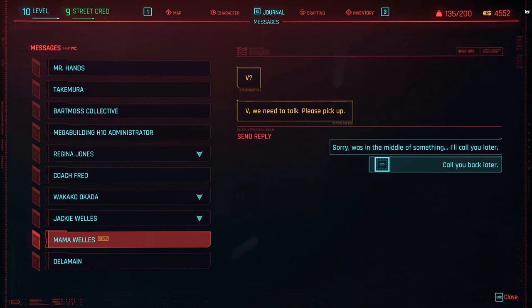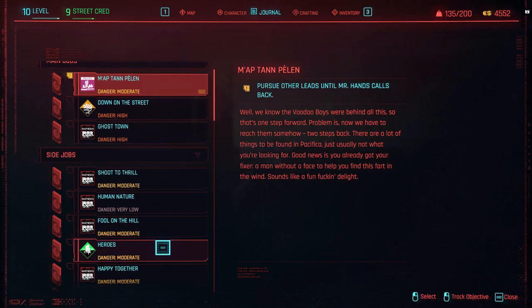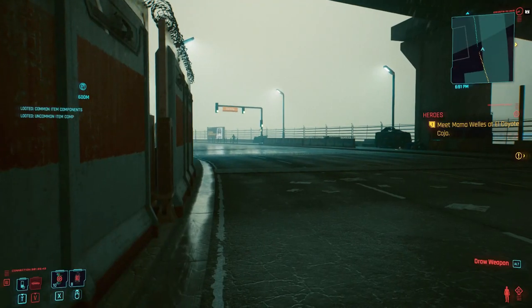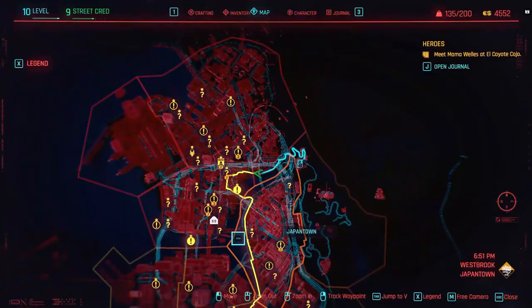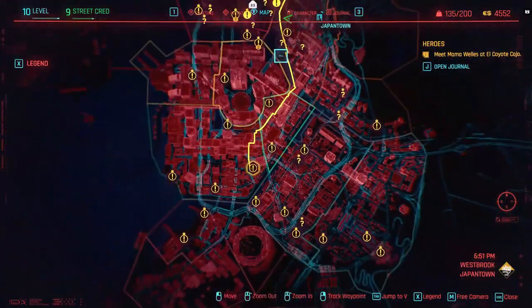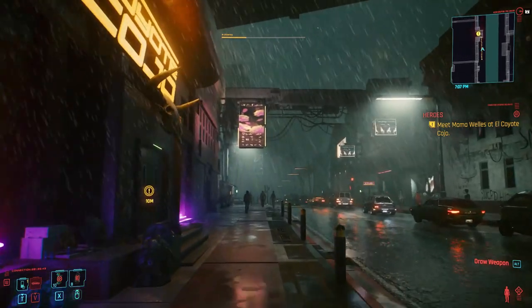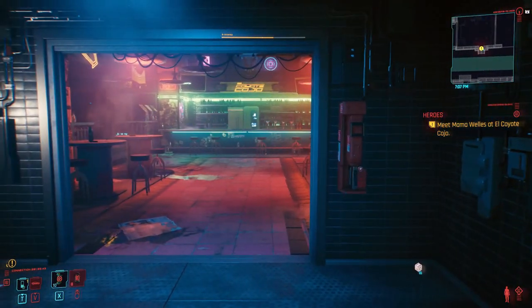The most important thing next is to go to side jobs and choose the 'Heroes' sub-job. This will point you to the location where you need to go. Once you get there, you meet Mama Wells and a few other people, and you need to approach and talk to her.